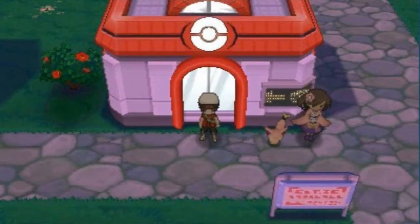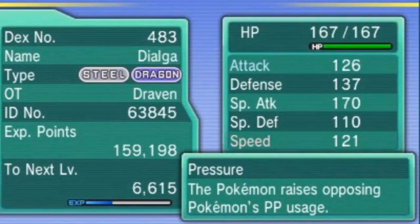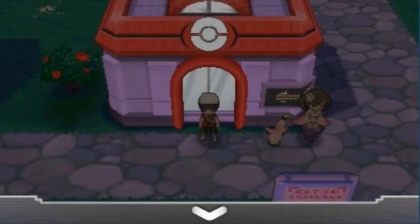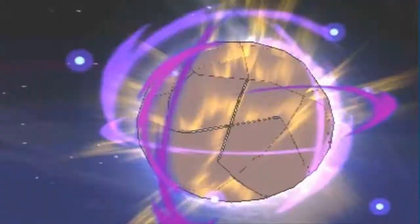I did a quick trade with my Alpha Sapphire copy and now we have both Dialga and Palkia on the team. Dialga is the Steel and Dragon type - it has Aurora Sphere, Iron Tail, Roar of Time, and Flash Cannon, some pretty good moves. Palkia is Water and Dragon, has Pressure as its ability, and knows Earth Power, Spacial Rend, and Hydro Pump. Now that you have both Pokémon on your team, use the Eon Flute and head to the next spot. Mega evolution - and away we go.